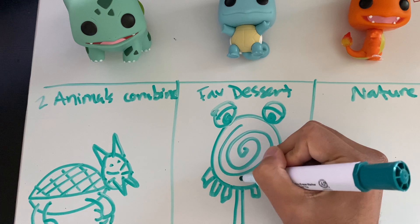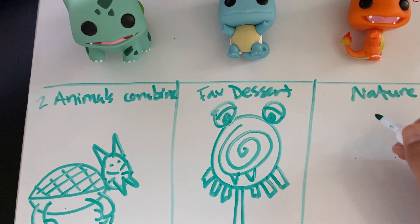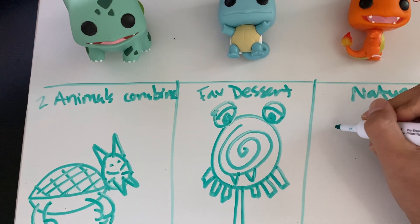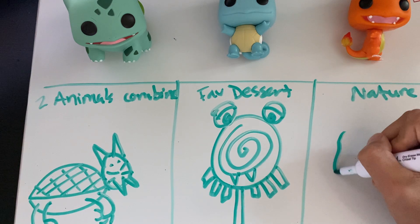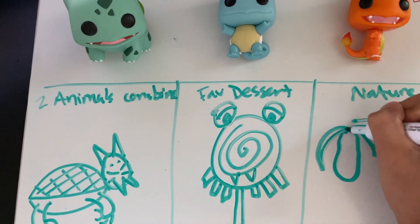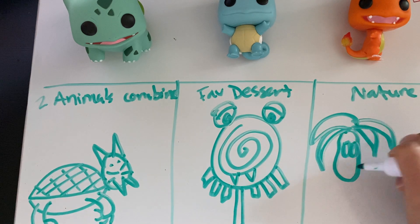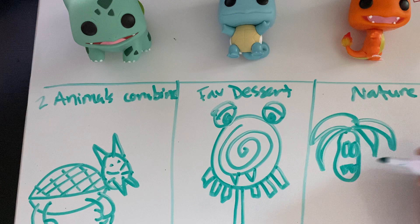Its mouth is right here — that's my dessert Pokémon. For nature I'm thinking of a palm tree, so I'll draw a body with the top of a palm tree. It's going to be a potato and palm tree combined as my Pokémon.